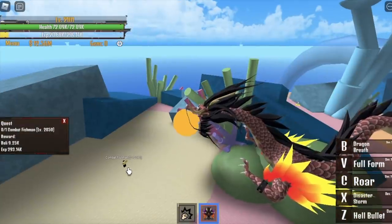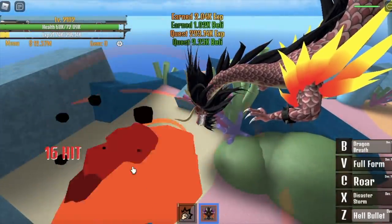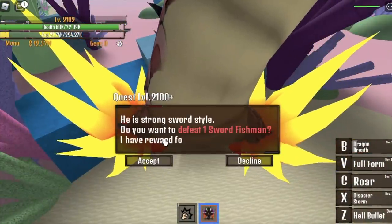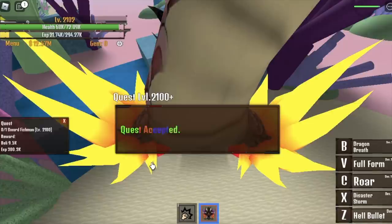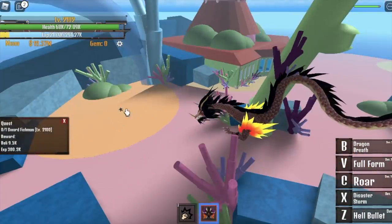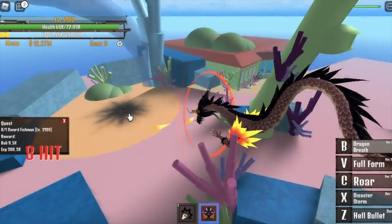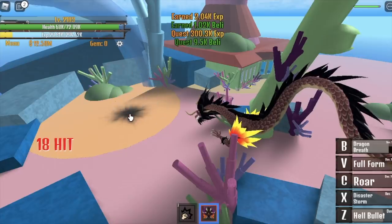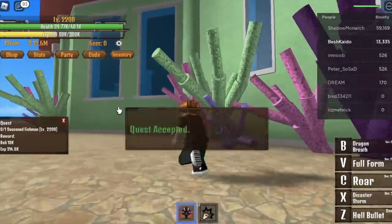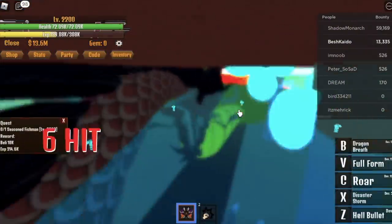Defeat 1 and you will level up. You can defeat this until you reach level 2,100, but I prefer leveling to 2,100 in the War Island and start defeating the One Sword Fishman at 2,100. One kill is one level up — it's kind of easy leveling up when you reach this level. But after this is the hardest part until you reach 2,200: the Seasoned Fishman.